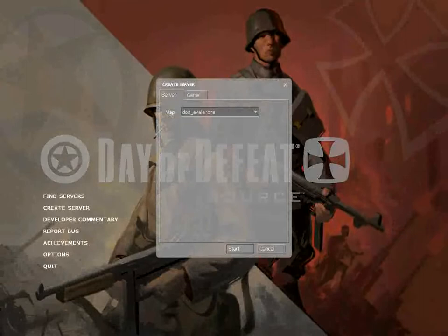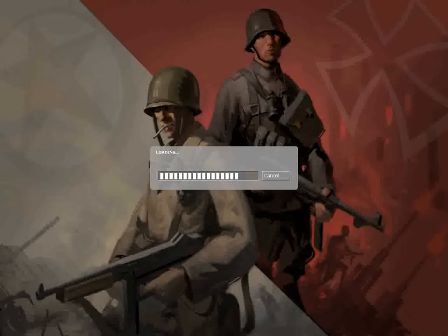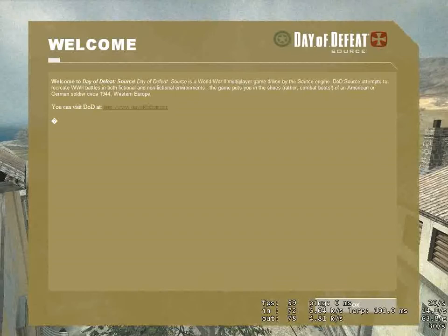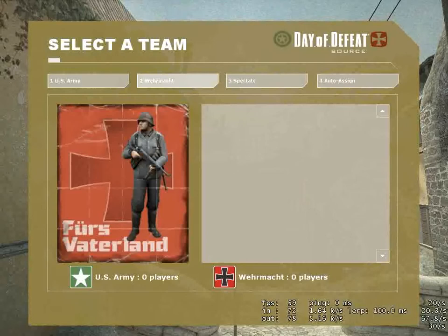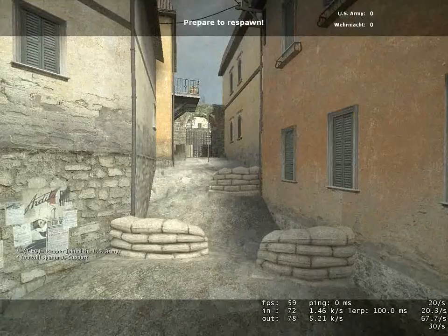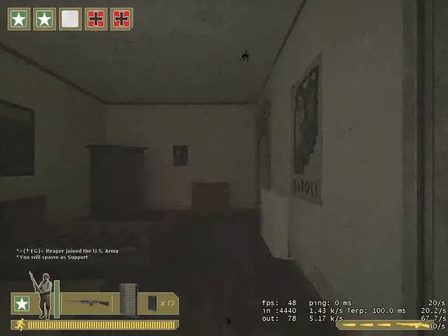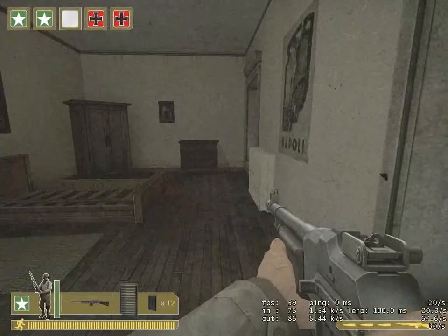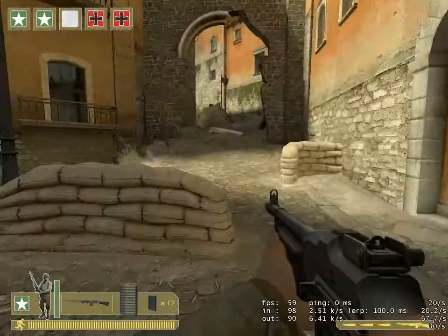There used to be quite a few good hiding spots and glitches, exploits on this map. They have been slowly deleted over the years. Both of the ones that I'm going to show you are accessible from either team. The first one is actually pretty well known.